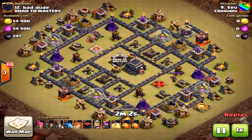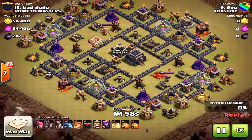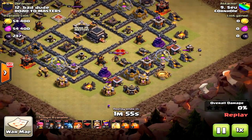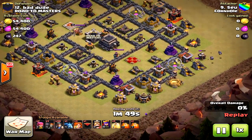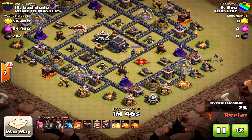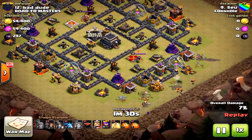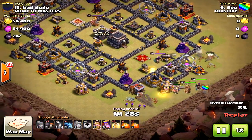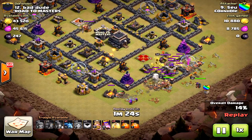You can't three-star every base with mass miners — I've done a lot of friendly challenges and it just doesn't work. If you're a Town Hall 10 looking to take down a Town Hall 9, this is the best strategy. I've used it all the time and haven't failed since I started using it, because you don't have to worry about a funnel. The miners are so powerful, and having some valkyries provides extra firepower and tanking.